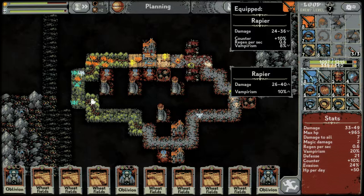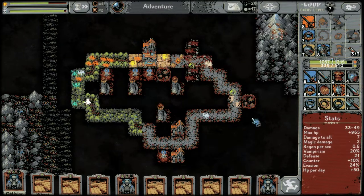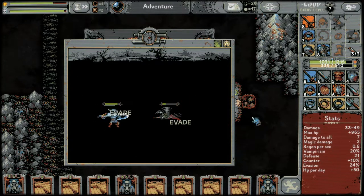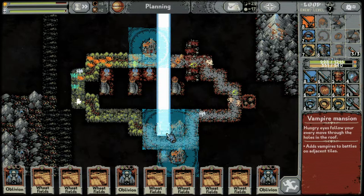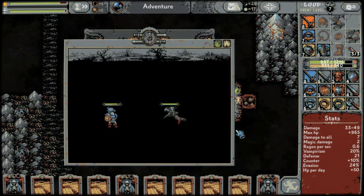This new sword has the potential to deal four more damage, but I really like the counter and regen we've got. Oh I hate these mosquitoes. We're going to have to place this — we're running out of room. We need a village to get rid of these wheat fields.